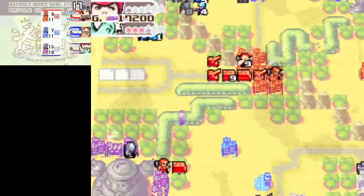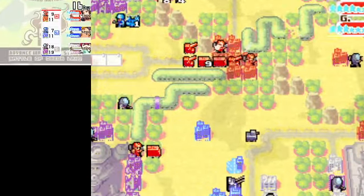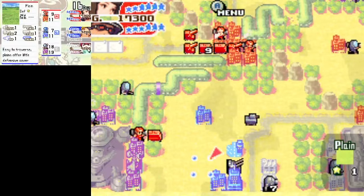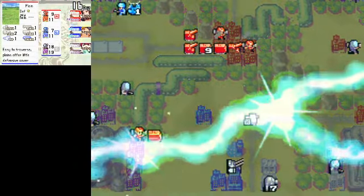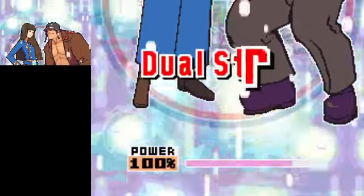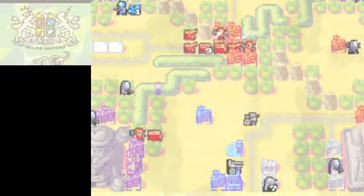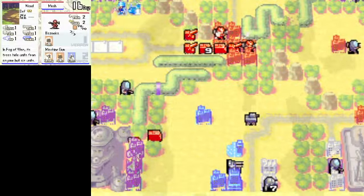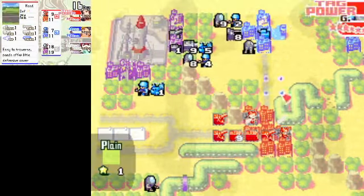It looks like I just lost. Blue would have to get a tag break in order to... okay. I think I can salvage this — it all depends on Blue. Blue has to get one last star. They have to get a tag break. And they've luckily ended it on Kindle's turn, so that might work in our favor.